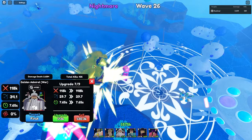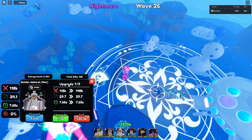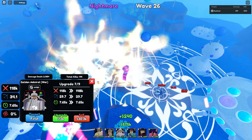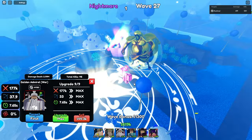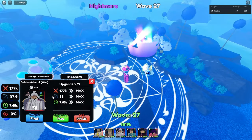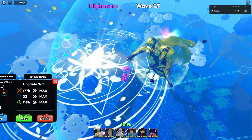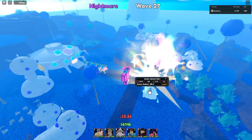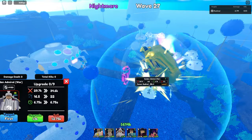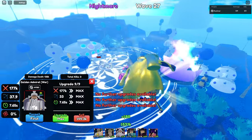He has a passive called Cripple, which slows down enemies and makes them take more damage — a very good support passive. Maxed out, he's doing nearly 200k — exactly 177k — every 7.65 seconds with 33 range. Not bad for a hybrid unit. He's mostly expensive to place down but his upgrades aren't too bad; the highest upgrade costs 15k.